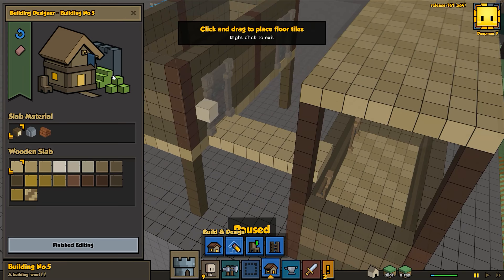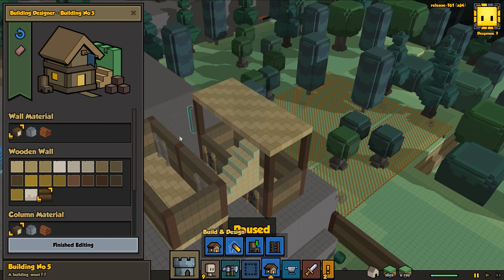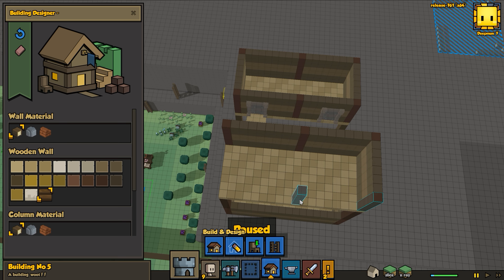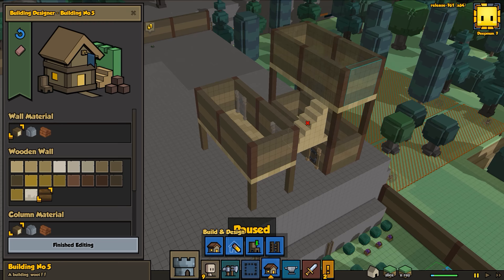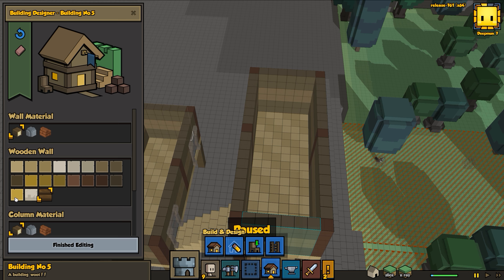We won't defy the laws of physics - we'll make sure it has something to rest on so it doesn't look silly. We'll place the stairs right here - perfect. Then we're going to do another level up top, making sure it looks the same as the other levels. I think we'll only go three high for now. I'm hoping they've made it so you can add on to buildings without a problem, and on this final level I'd love to put some rooftops.